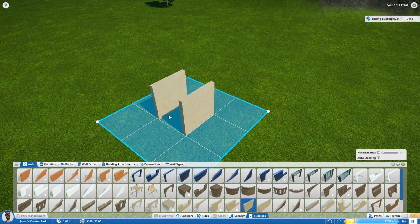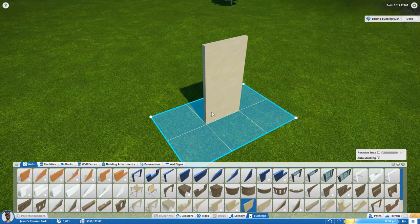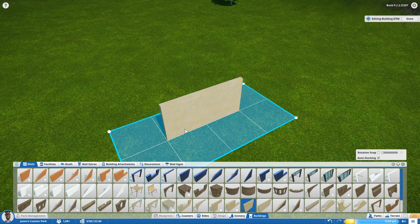When placing walls, you can put them on the inner diameter of these blue grid lines or on the outer perimeter. I think this was designed so that you could put a different textured wall on the inside — like wood — and a different texture on the outside, like stucco, so your peeps see a different look inside and out. For this demo, we're going to keep it on the inner track.